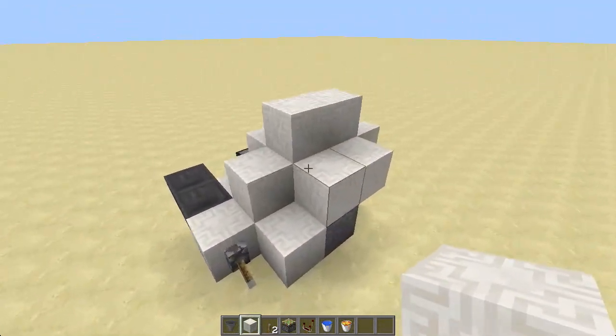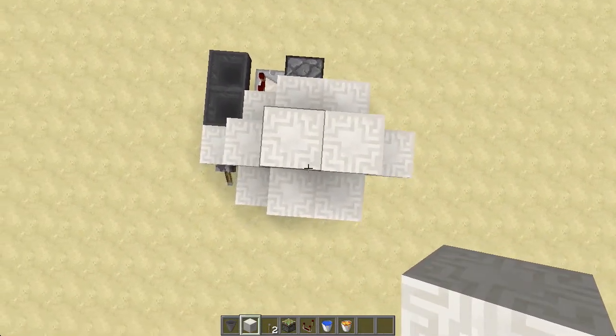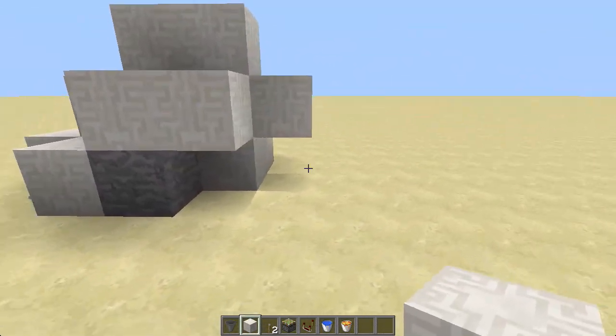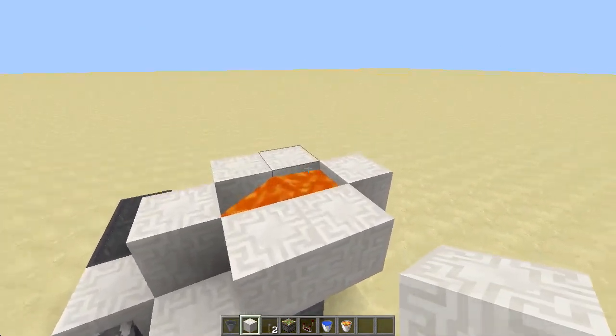There is no redstone underneath the ground, so everything that you see here is what you need. I believe it's a 5x4 footprint, which is pretty small, and it only goes up three blocks — really only two if you don't want to cover the lava there.